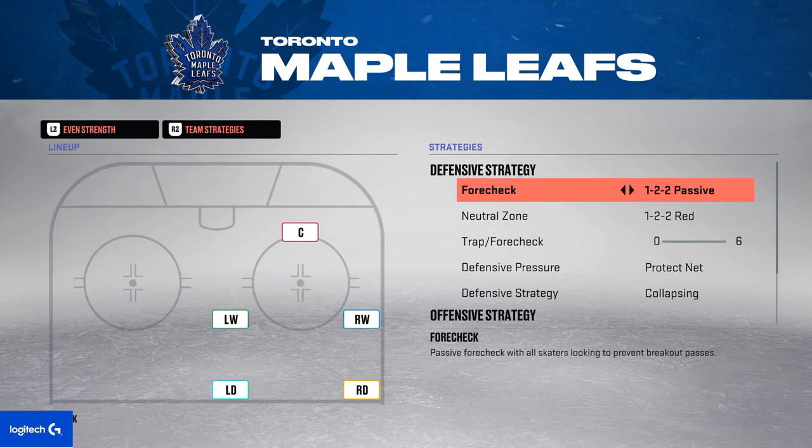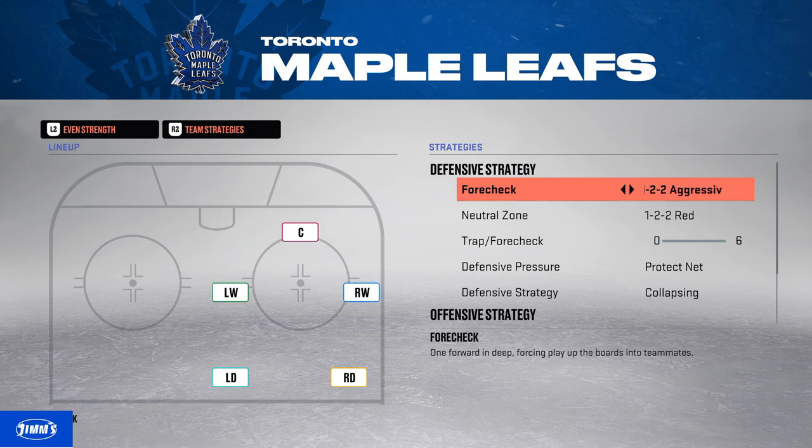Starting with forecheck: in NHL 23, forechecking is terrible. When you forecheck, you lose speed, which means forechecking is basically impossible. I would play with a pretty passive forecheck. You have a couple options — 122 passive is the one I like to play with.